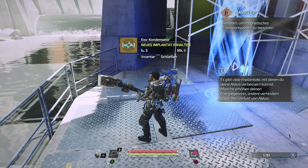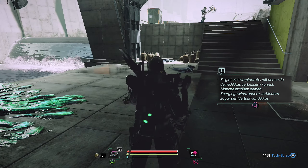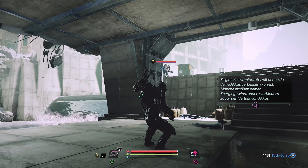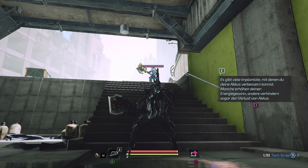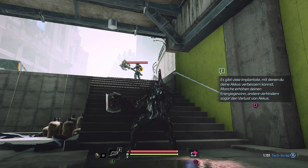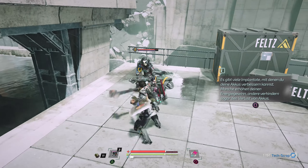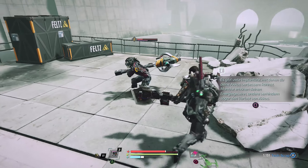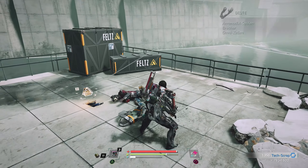Vielleicht fehlt uns dazu noch irgendwie Ausrüstung, um da weiterzukommen. Hier würde es wieder runter gehen. Da unten ist eine Box. Exo-Kondensator: Neues Implantat erhalten - Exo-Kondensator Mark II. Wo zum Teufel bin ich denn jetzt gelandet? Der eine Typ da oben, den hatten wir noch nicht gesehen - der hat eine tolle Waffe.